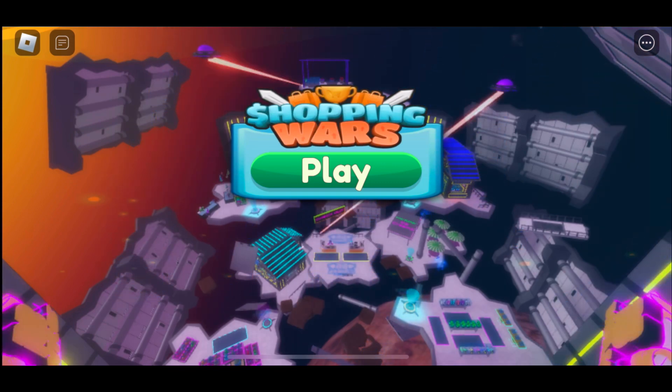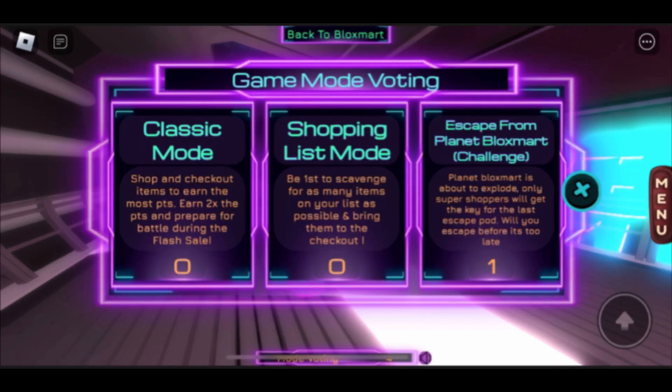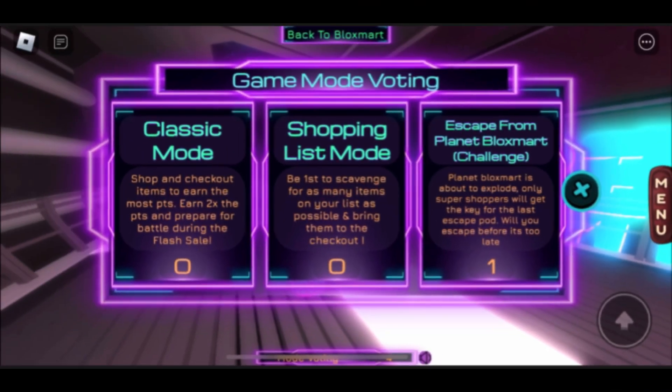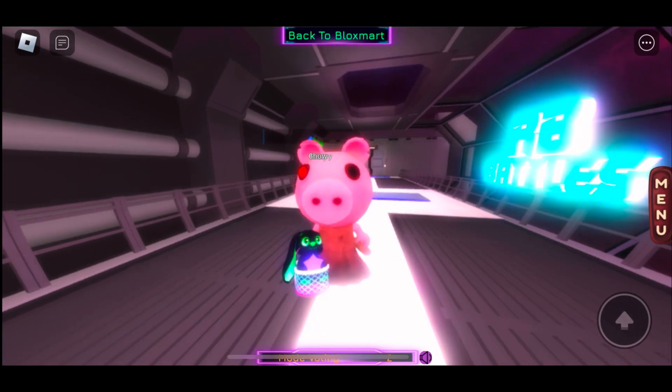After that, simply click Play once you are in, and vote for the game mode to be Escape from Planet Lock Smart Challenge. Once that mode has been selected, you'll then need to go around the map collecting items.